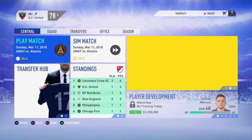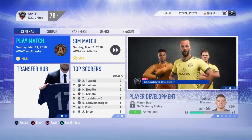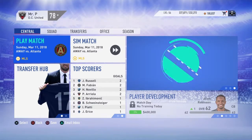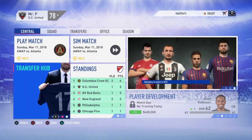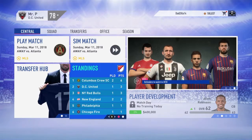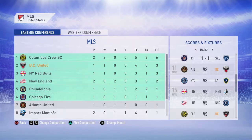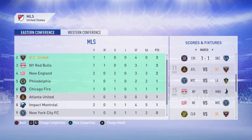Hello and welcome back to FIFA 19 DC United career mode. We're taking on Atlanta United away at the Mercedes-Benz Stadium. We are currently sitting in second place. A couple of teams have played one more game than us, but if we get this win, hopefully we will rise to the top of the table. Atlanta are currently sitting in seventh.